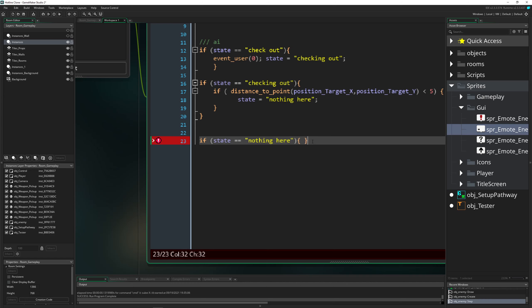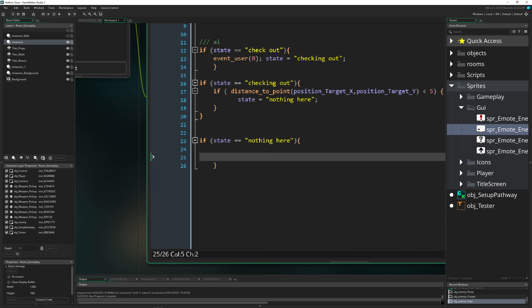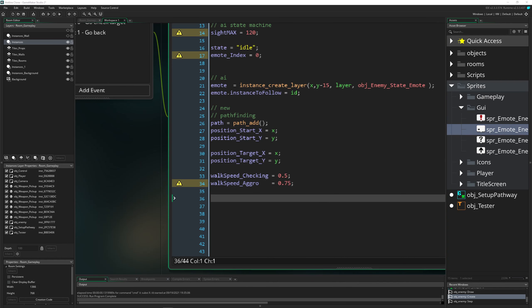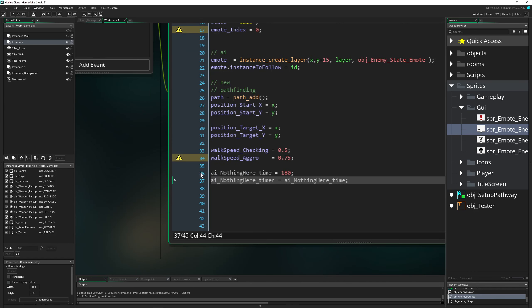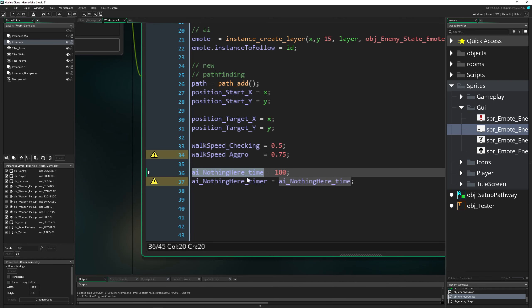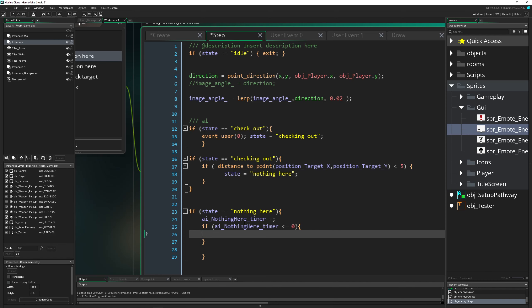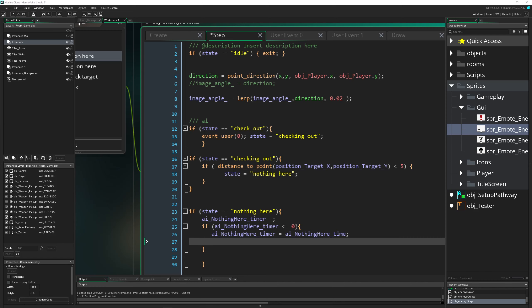In the 'nothing there' state, we just wait a few seconds — two or three, up to you. I'll introduce two new timers: `nothing_there_time` and `nothing_there_timer`. The timer runs down, and when `nothing_there_timer` equals zero we reset it back to `nothing_there_time`. Our logical conclusion is then to go back, so we set the state to 'going back'.